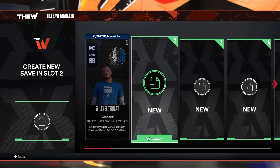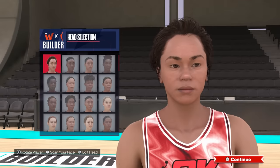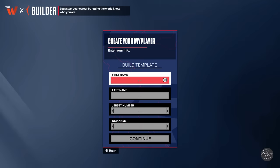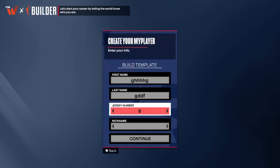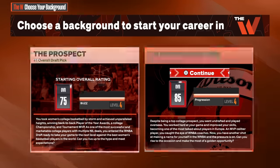Create a new save, create a new build, skip. Here you have to create your build, and here you select the second option.